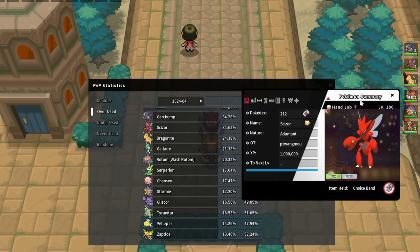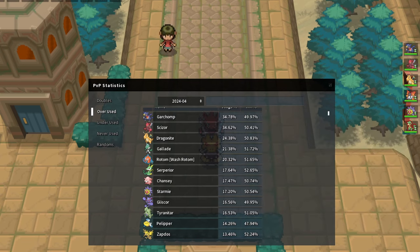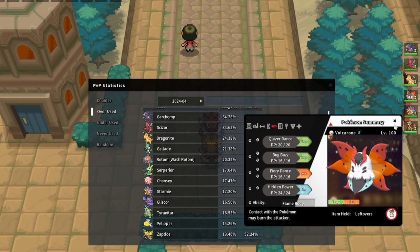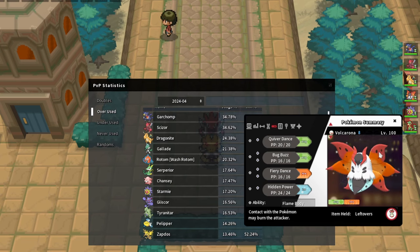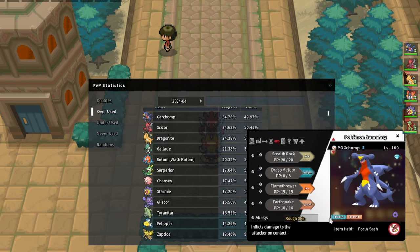Scizor will always get Will-O-Wisp, so he's not really a great answer, but he is able to get slow U-turns on Rotom-Wash to bring in your threats. Bug Buzz from Volcarona is obviously a threat as well. If you Quiver Dance on Volcarona, Hydro Pump won't kill you, but you have to be careful about getting Tricked. Draco Meteor in general is going to hurt Rotom-Wash - if it doesn't have Pain Split, Draco Meteor on it is going to be really nice.